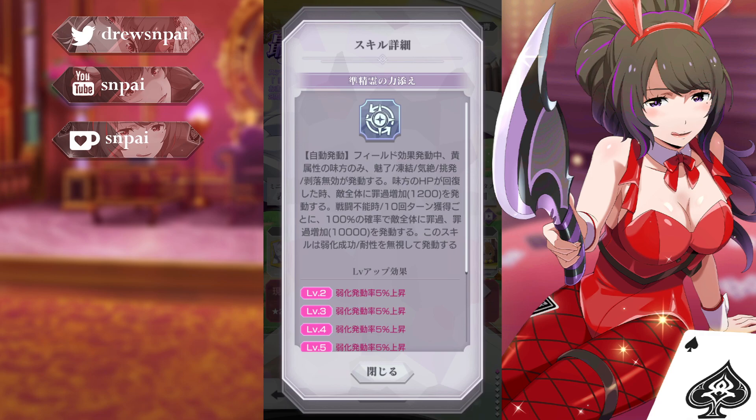While the field effect is active, yellow allies receive immunity to charm, freeze, stun, taunt, and peel off. That's cool, though I feel like Typhoon already gave yellow allies immunities to certain things, so a lot of them overlap. When an ally recovers HP, it increases transgression effects of all enemies by 1200. When defeated or every 10 turns, there's a 100% chance to inflict transgression on all enemies and increase their transgression effect by 10,000 — this ignores buffs and debuff resistances.